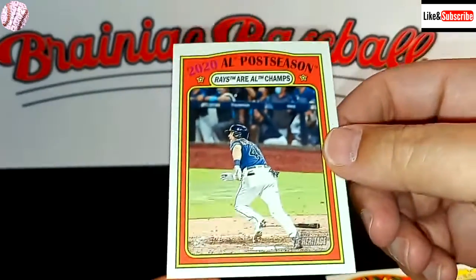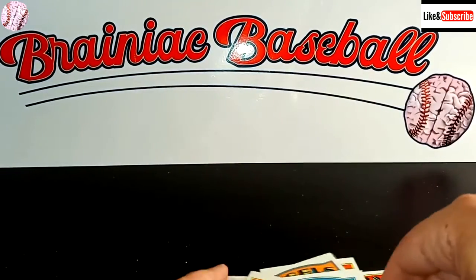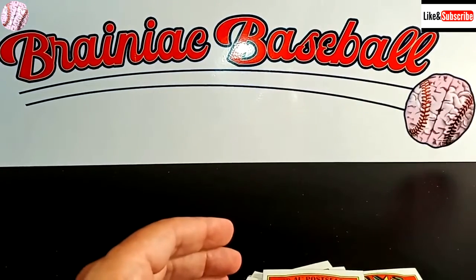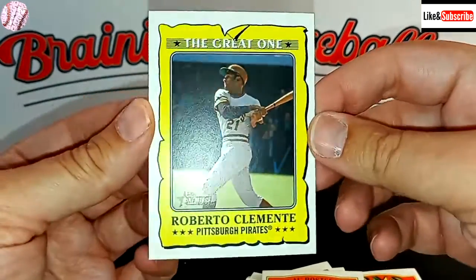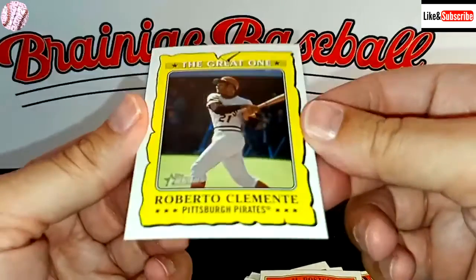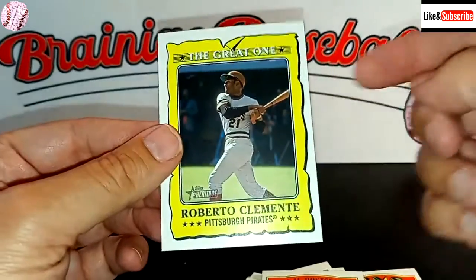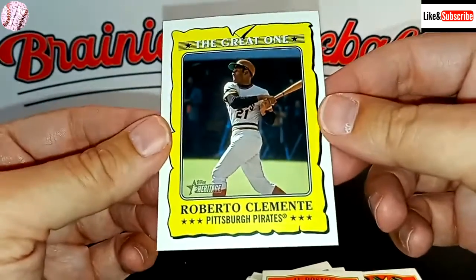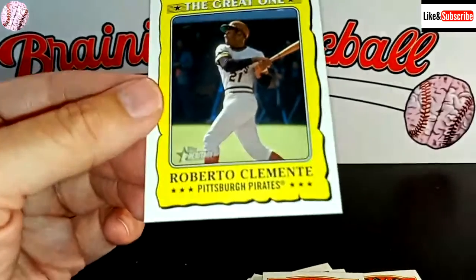That's probably one of the worst boxes I've pulled. We had just that one Sixto Sanchez rookie card, and everything else were just base cards. I'll check and see if any of them are variations or maybe a short print, and I'll put it in the description down below. But that's going to do it for today. We'll be back later on this weekend. Until then, everyone, have a great day.